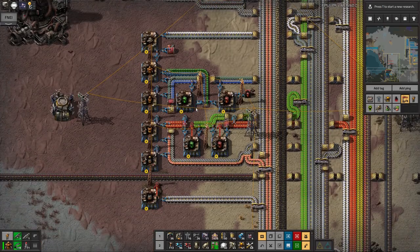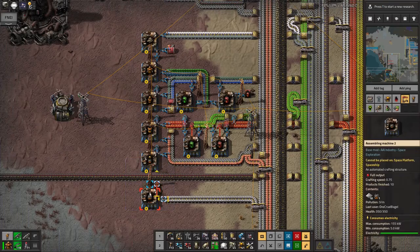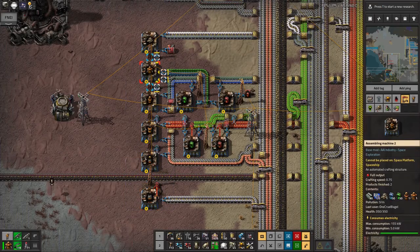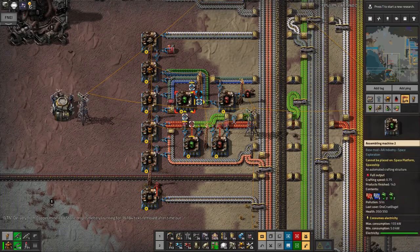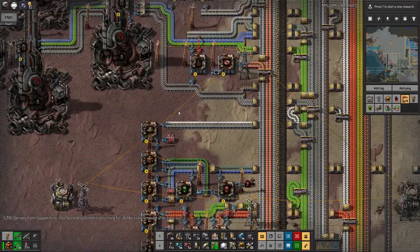Up here I started to build up some armor. I decided it was time to have the Mark II power armor. Again, another AAI thing — you have to make all of the earlier precursors to make the exciting one at the end. So feed it all the way up here, feed in the various modules, and magically you get an armor.